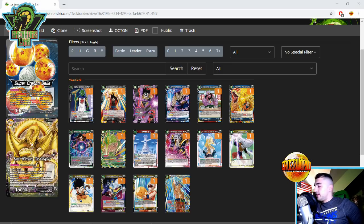Before we get into this video, if you're new to the channel definitely hit the subscribe button and the notification bell to stay up to date with all the Dragon Ball Super content. If you're looking for a Dragon Ball Super community, check out the Discord in the description. If you want to get even better prepped for PPG Dallas, check out the Patreon — lots of competitive articles and it really helps the channel out.